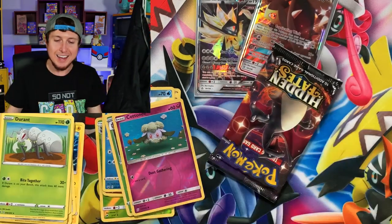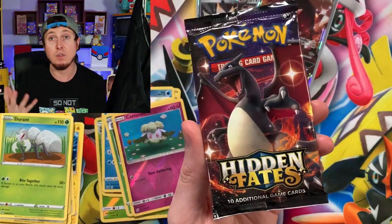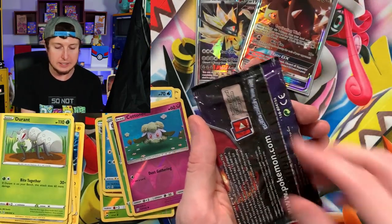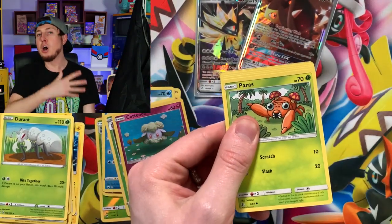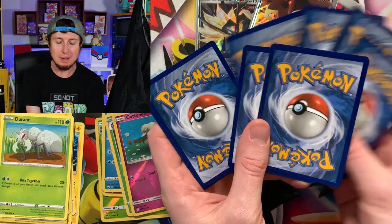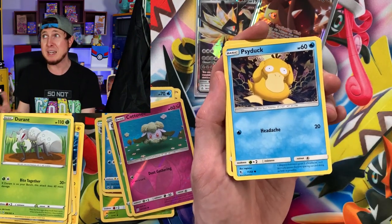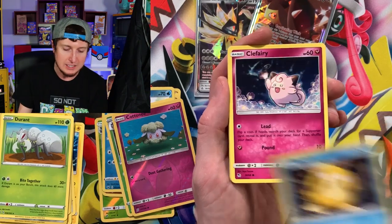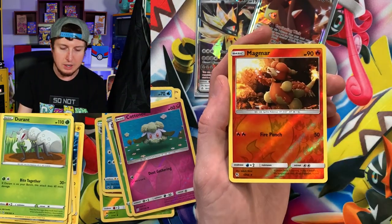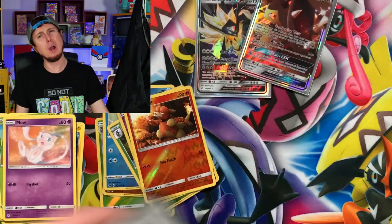Going into the next one, we have Hidden Fates — yes, one of our favorite sets here on this channel, a lot of people's favorite set. Hidden Fates, of course, a chance at a Shiny Charizard GX. Also, a little bit of news: they are reprinting the Hidden Fates tins, so you might start seeing those pop up in stores and online. Hidden Fates tins at $20 are re-releasing — keep a watch out, should be within the next two weeks. Psyduck, Clefairy, Brock's Grit, Reverse Holo Magmar, and a Mew.